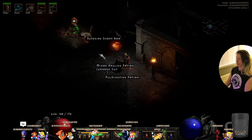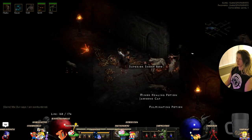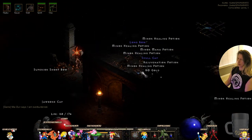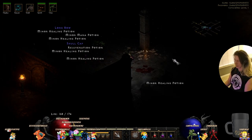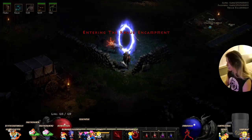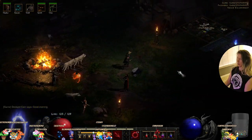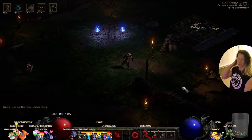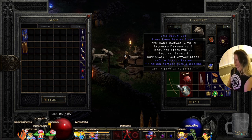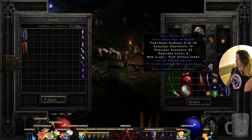An amulet! We need to go back to base, identify everything in our inventory, and then sell it. We're looking for a bow — a really good bow for her. Three to ten — that's better than what she has. Okay lady, here's your bow.